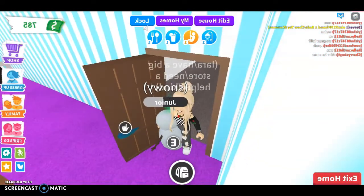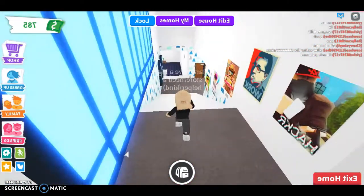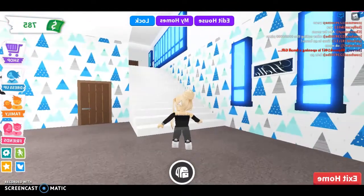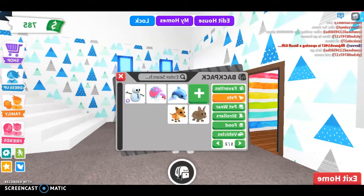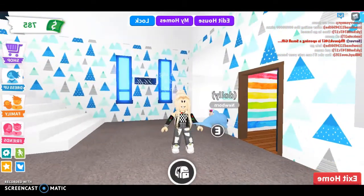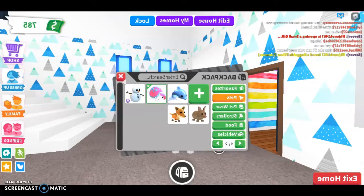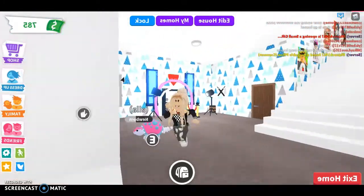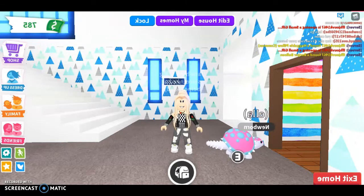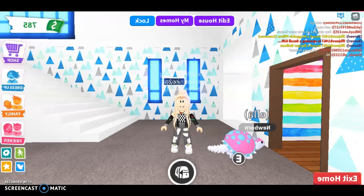I haven't shown you my little animal pets yet, so let me show you. My first one is my dolphin - her name is Dolly, she is a newborn and I have trained her. This one is called Ella - my friend Awa gave it to me. You know Awa, the cute girl YouTuber - I'll just send the link in the description box.